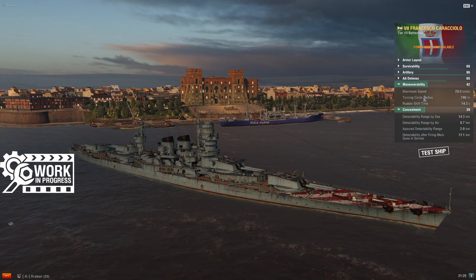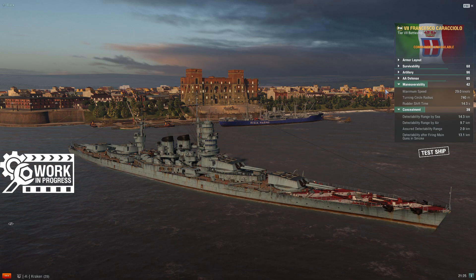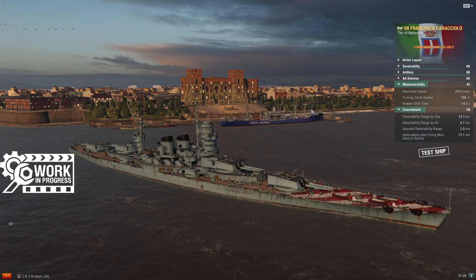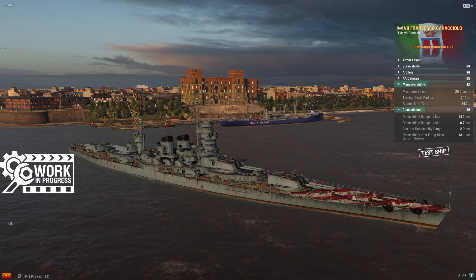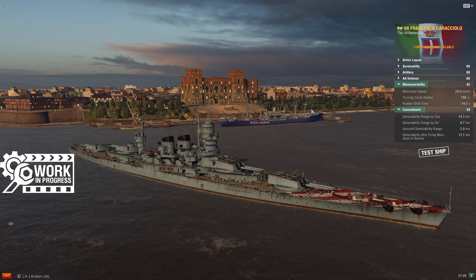Maneuverability and concealment. Caracciolo improves on Doria's top speed by a couple of points, moving up to 29 knots, squarely in the middle of the pack at Tier 7, but a noteworthy advantage for a ship that commonly sees higher-tier opponents that are much faster, like an Iowa. Rudder shift and turning circle: 740 meters, 14.3 seconds — very average for the tier, nothing special. Based on the numbers, it looks like she'll handle similarly to either of the Tier 7 French battleships, which is not a bad place to be. I feel like Caracciolo is going to handle decently.